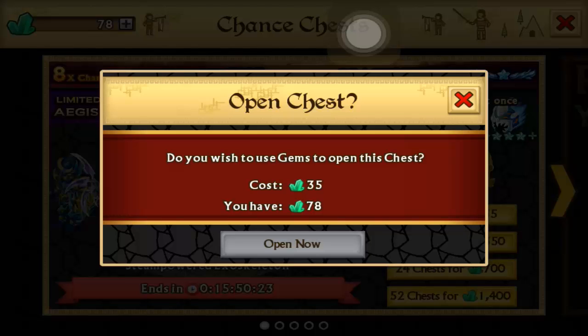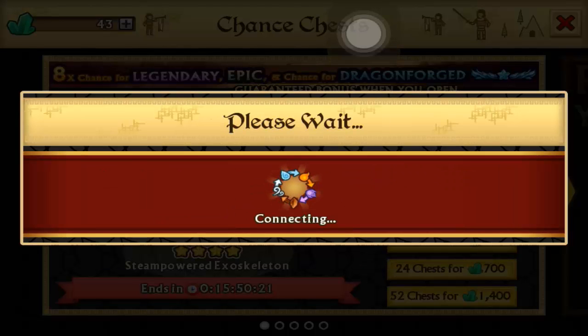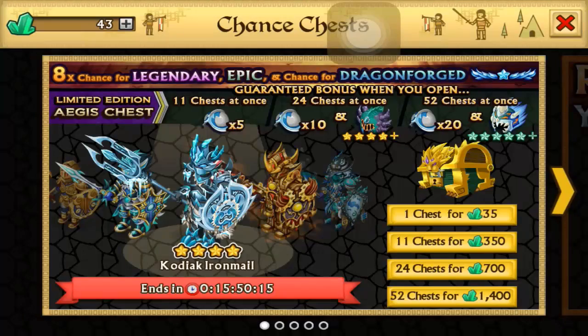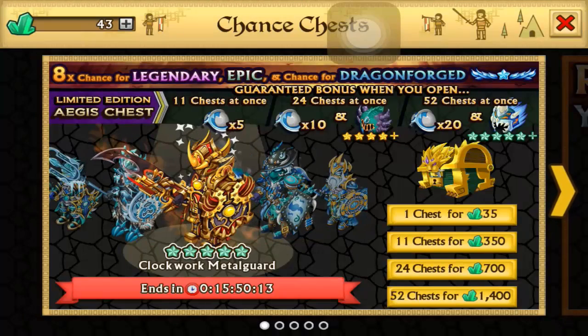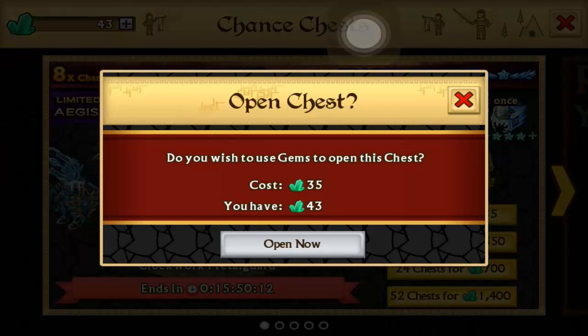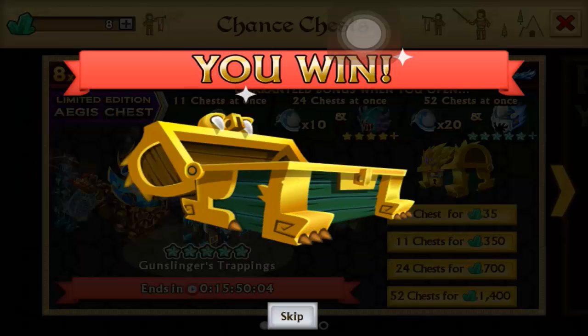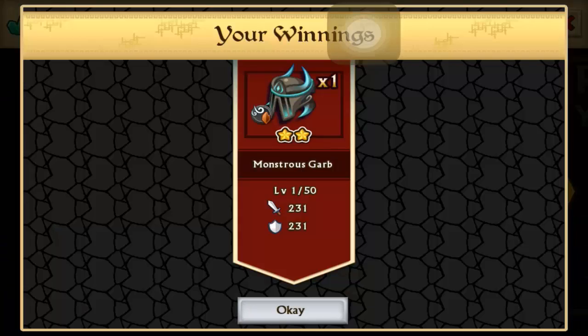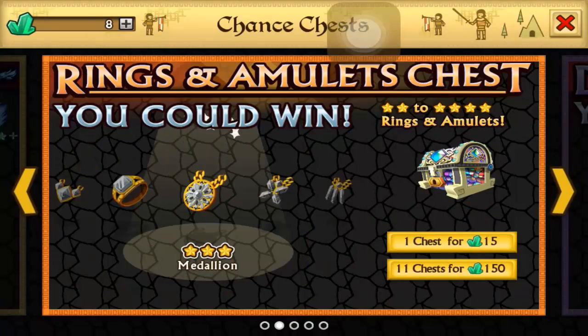Here is chest five — see if we can get anything legendary. Okay, some more Heart and Harvesters. This is the last chest, guys. Wish me luck, hopefully we get an epic or even a dragonforged. Let's go ahead and open it — super rare. Okay, so we didn't get anything good.